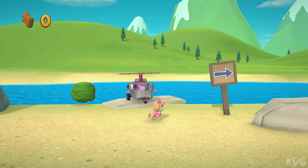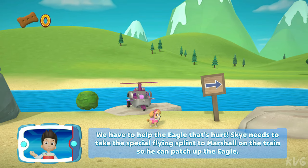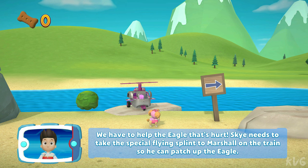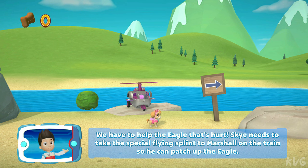Skye! We have to help the eagle that's hurt. Skye needs to take the special flying splint to Marshall on the train so he can patch up the eagle.